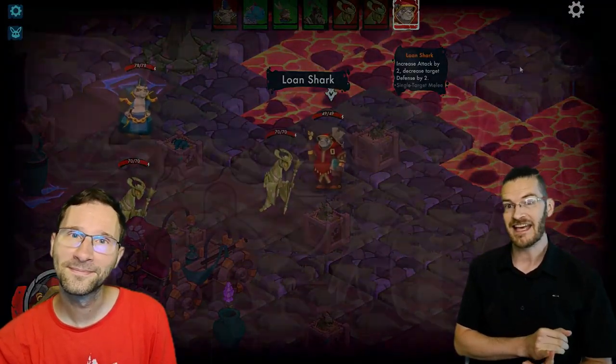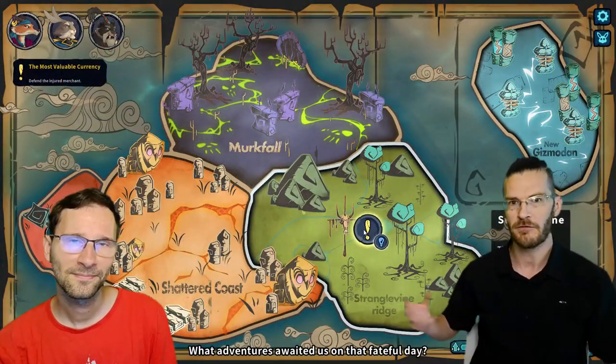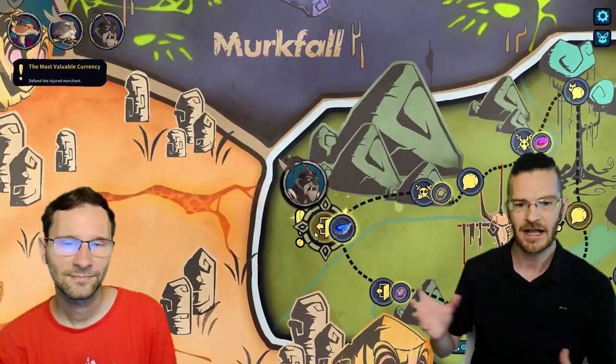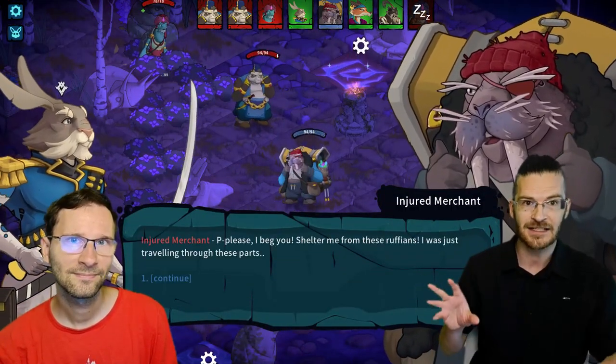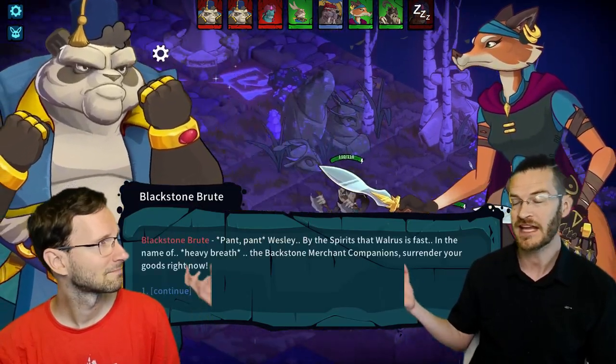The story is that you are Greycoat, a rabbit general who gets shipwrecked and washes up on a mysterious land with your group of followers. There's a fox, there's a chameleon — it's a world of anthropomorphic animals. And you have to get through the land meeting characters that are friendly, hostile, and some that are hostile first and then friendly.